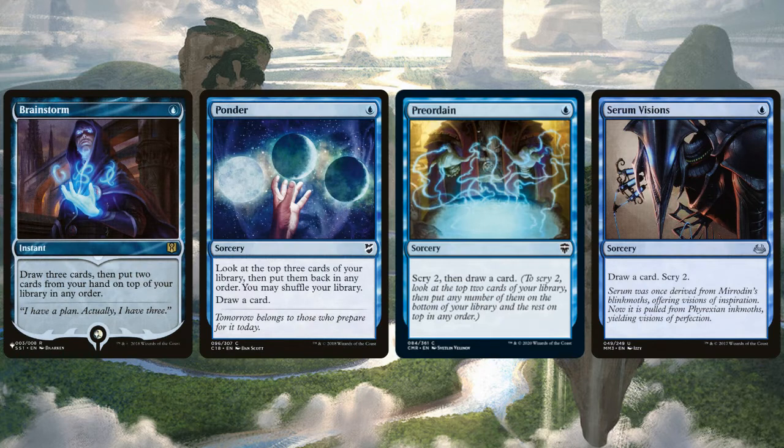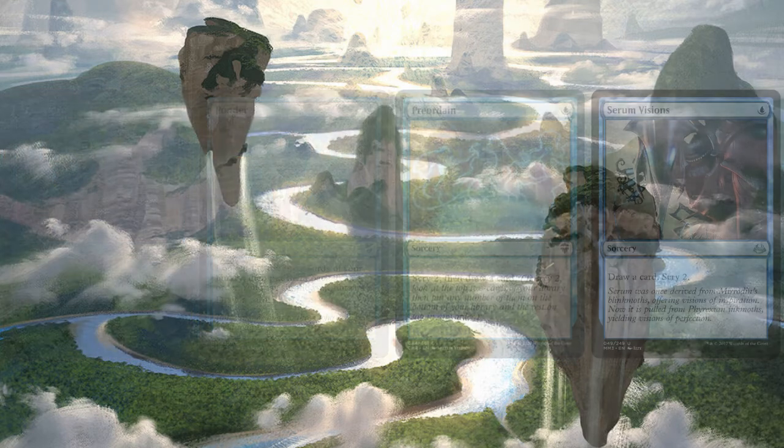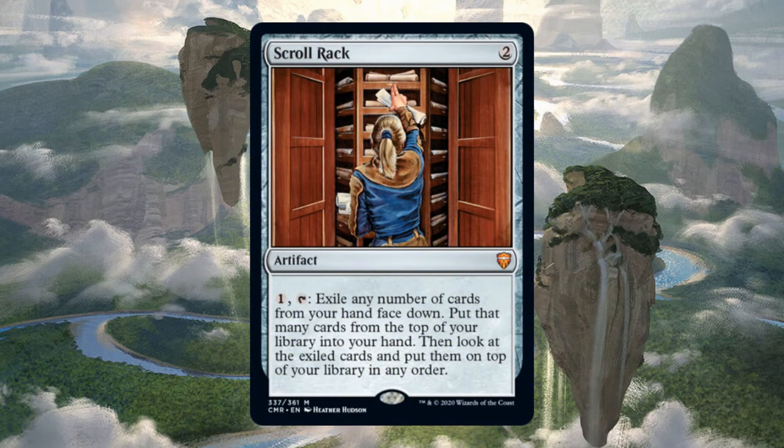Brainstorm, Ponder, Preordain, and Serum Visions all give us a little bit of digging into our deck — or sometimes our hand — to set up the top card of our library for just one mana. We can also use these early to smooth out our draws and hit our land drops. But I really want to talk about Scroll Rack. This is an artifact that costs 2 — you pay 1 and tap it to exile any number of cards from your hand face down, draw that many cards, then put those exiled cards on top of your library in any order. Ponder lets you look at the top three cards and select the best one to cascade into, but Scroll Rack lets you cascade into a big spell that's already in your hand. It also gives insane card filtering. Scroll Rack is over $30, so if you're on a budget, there are plenty of other topdeck manipulation options.